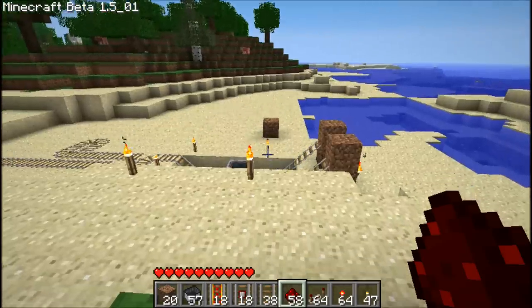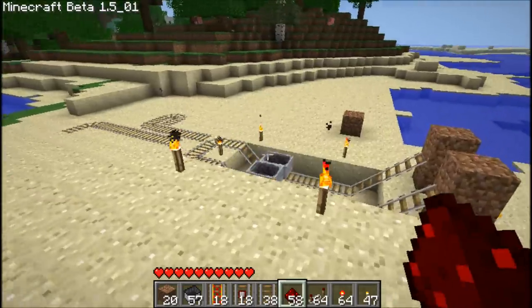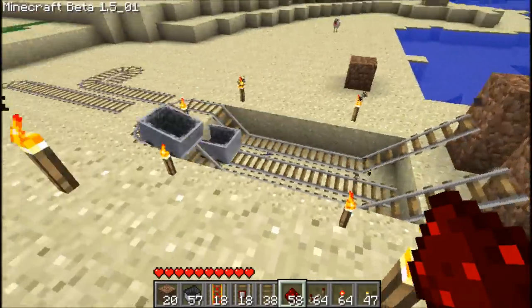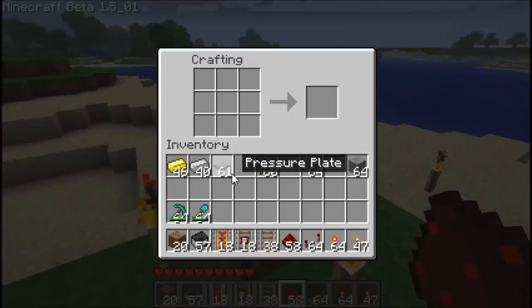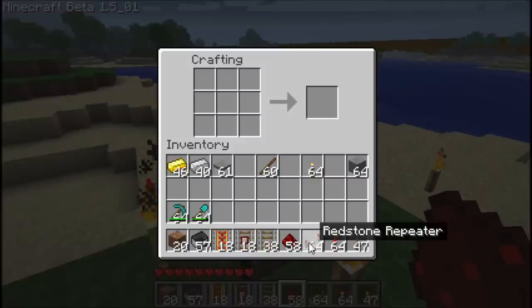The change has not been fully made yet, not fully realized. Boosters still function, as you can see — 1.5_1 up in the top there — and my booster is functioning just fine. However, Notch or Jeb has introduced a system. Either way, there are two new major pieces that we want to look at today. We're going to look at the powered rail and the detector rail. We'll also be looking at redstone repeaters.